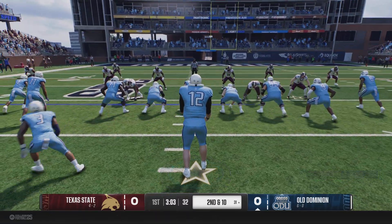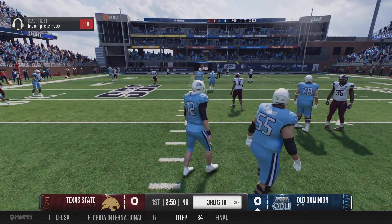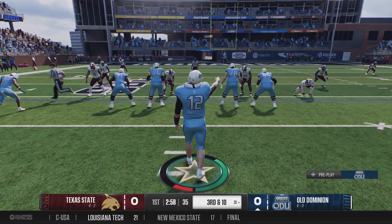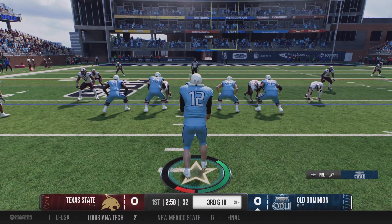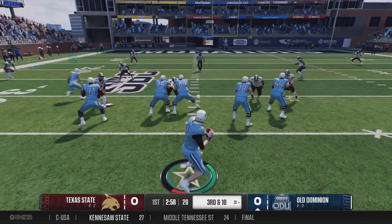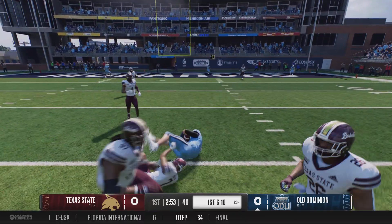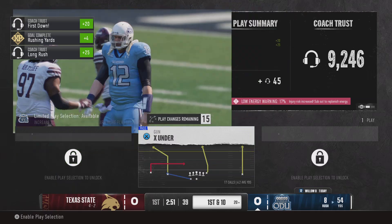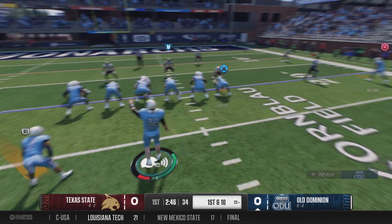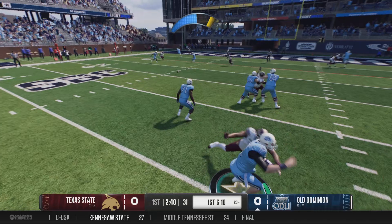Second down coming up. After the incompletion, they go back up top and it's knocked away downfield — a DB getting a hand in there. They were really starting to put a drive together, but after a couple of incompletions, they need a big play on third and ten. From the gun, quarterback on the move — still looking — and he's brought down after a nice gain. He does a really nice job buying time. Understanding no one's open downfield, knowing where the sticks are, he uses his athleticism to get that first down.